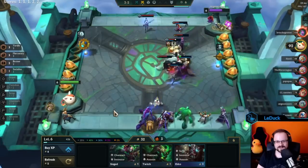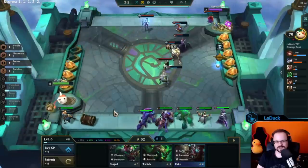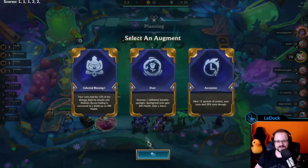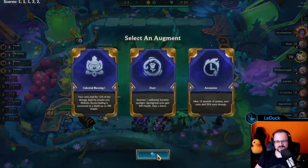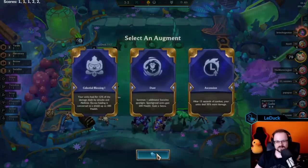Next up I want to talk about Augment Manipulation. The units that you place on your board in stage 3.2 and 4.5 can have an influence on the possible augments that appear in your selection. In this example we have Celestial Blessing, Duet, and Ascension. Blessing and Ascension are so-called neutral augments — they can always appear — but Duet isn't.